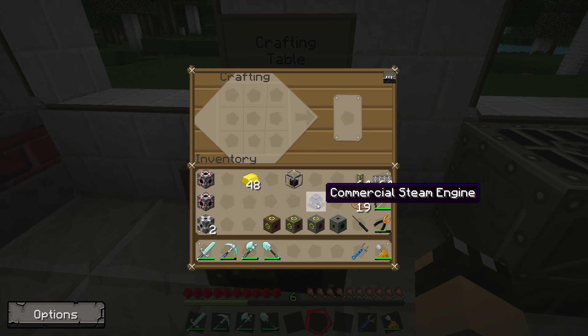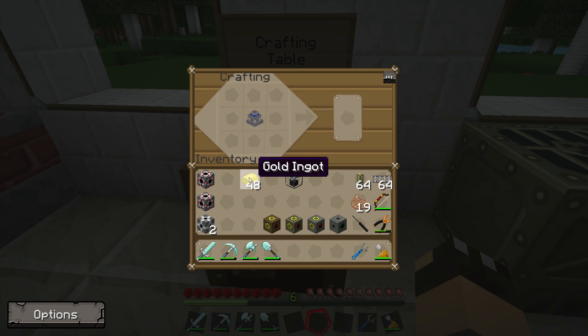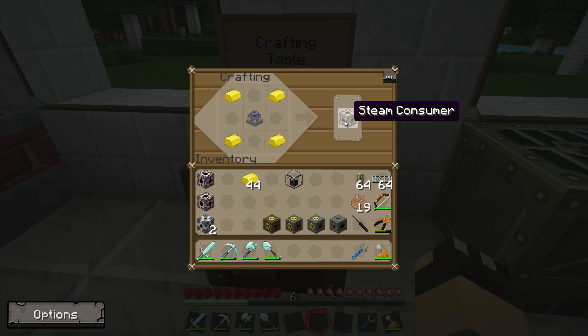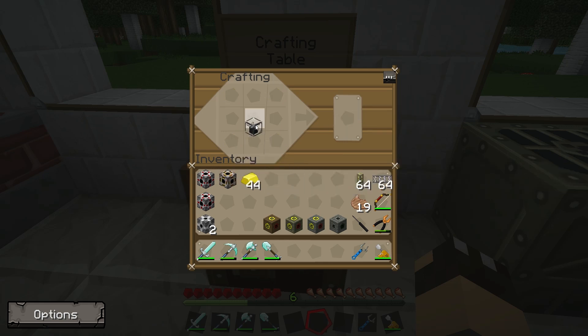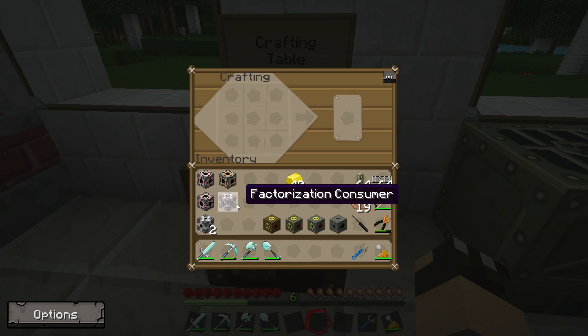If we have a commercial steam engine in the center with four gold ingots in the corners, we get a steam consumer, which allows us to take steam from a low pressure or high pressure boiler. With a solar turbine in the center you can also make a Factorization consumer. Unfortunately you can no longer build the solar turbine in the current version of Factorization included in Feed the Beast Ultimate 1.4.7, so you'll need to spawn it in.